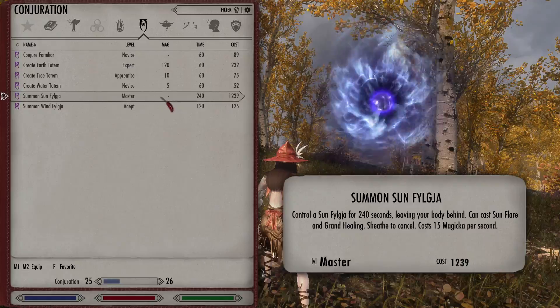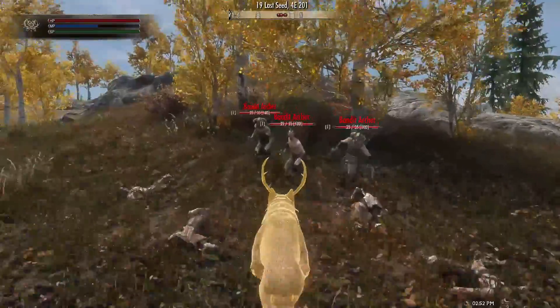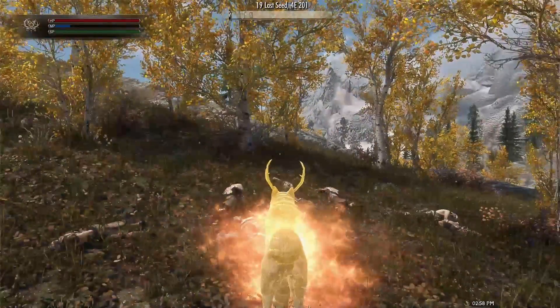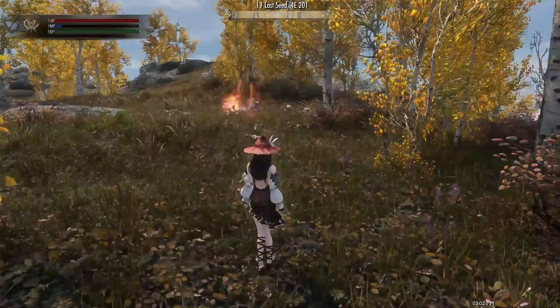Lastly, Shaman's Master Conjuration spell is Summon Sun Firejaw. This time, you control a golden creature with the power of Sun Flare and grant healing, which can again be triggered by left or right click. To cancel the spell, simply press the Shelf button.